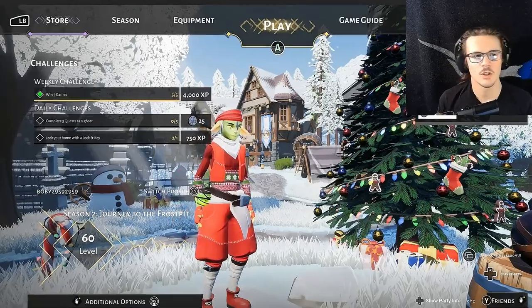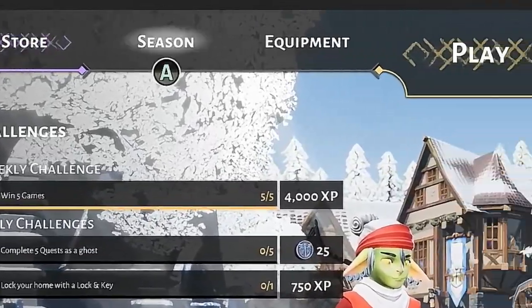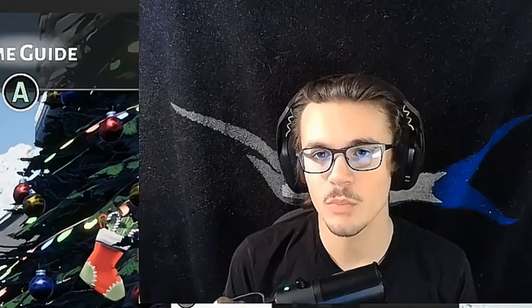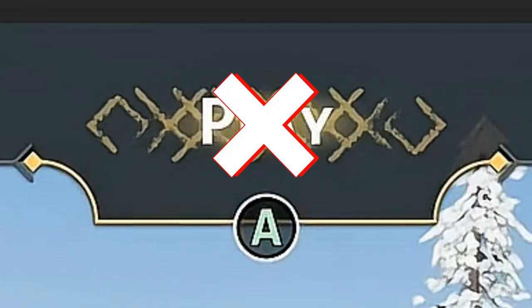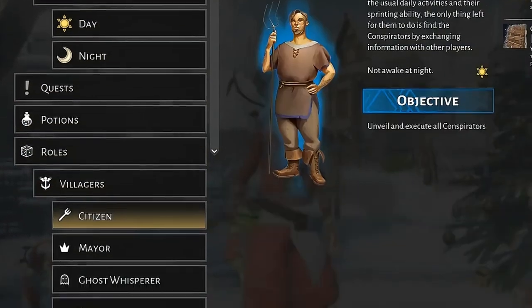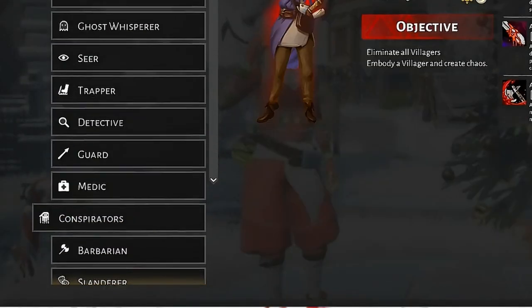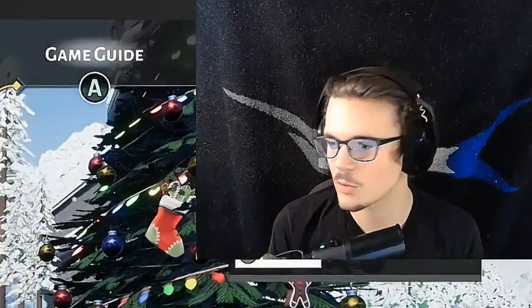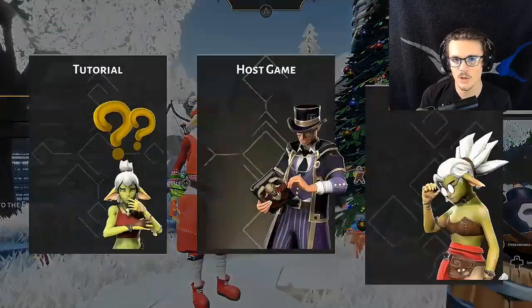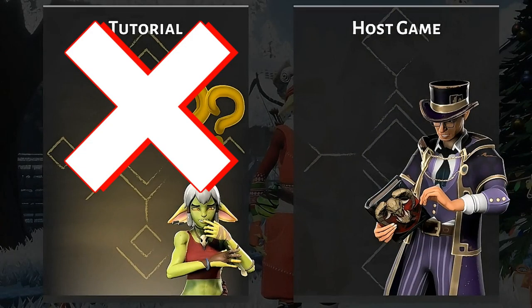I'm just going to go ahead and get right into it. You're going to have tabs up here you can go through, and each one's going to give you different things. First and foremost, if you're a new player, the most important tab is not going to be play, but it's actually going to be the game guide. This tab is going to tell you everything about the game — any little thing is going to be in this guide, which is a lot more helpful than the actual tutorial itself.